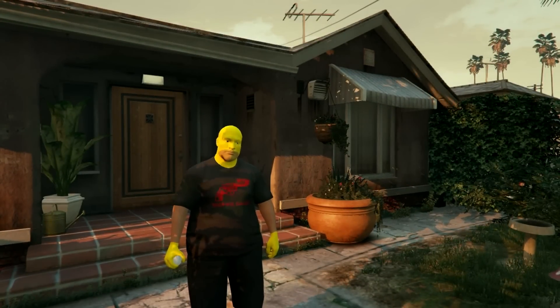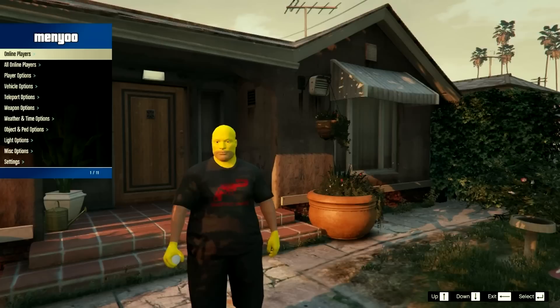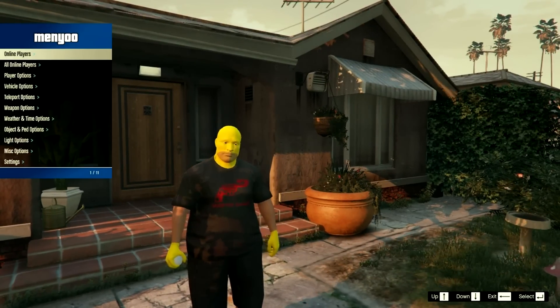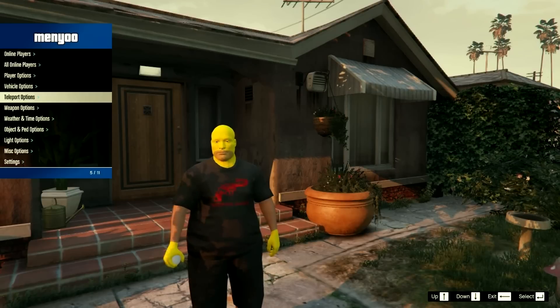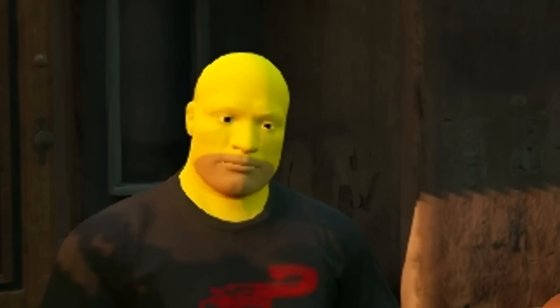If I go ahead and press F8 right now, as you can see it brings up a menu. This is basically an upgrade from the old Native Trainer — it has a lot more stuff, a lot more funny stuff than Native Trainer. You can do a lot more. And as you can see, my skin looks like Homer Simpson.